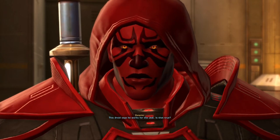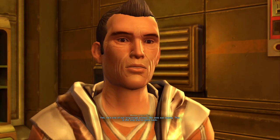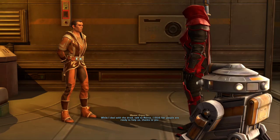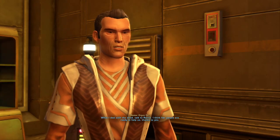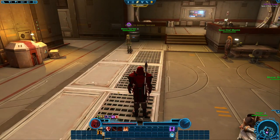'This droid says he works for the Jedi. Is that true?' — 'Yes, he's one of our long-range probes. We sent out 20 — this is the only one to come back.' While he deals with the droid, we're told to talk to Rana, as her people are ready to help us thanks to our actions.